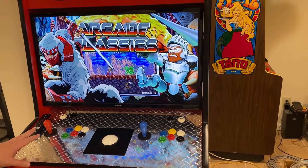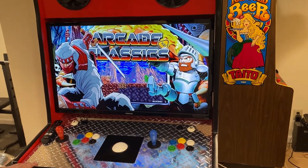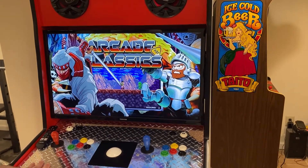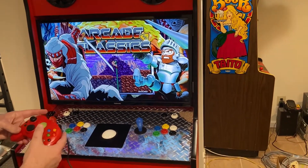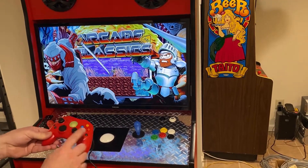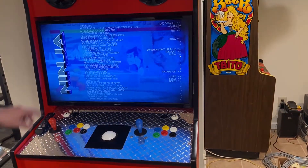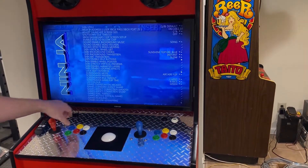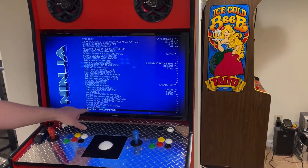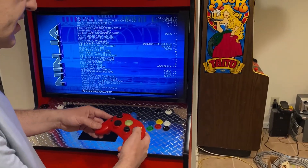This is my Xbox-powered arcade cab and I'm going to show you how to remap the controllers in case you wanted to do that. This isn't running premium on Xbox or Ninja. To start, you hit the right thumb stick - push it in, that's a button - and then go all the way down to the bottom selection. It should say 'games allow key mapping'; you need to select that.